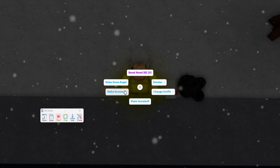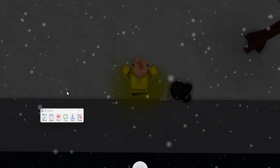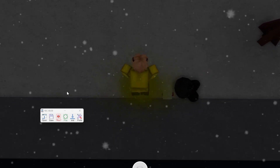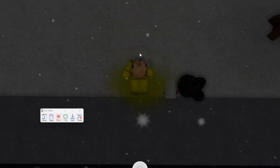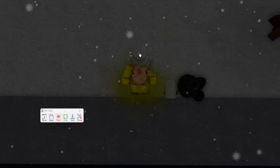Then press on your character, press on make snowman, jump, and when you can see place right here press on place, and then decorate.